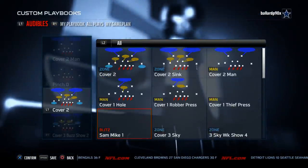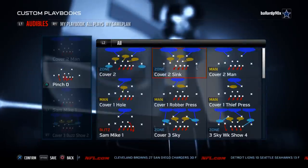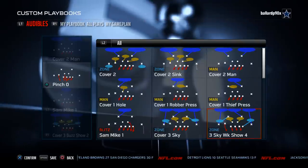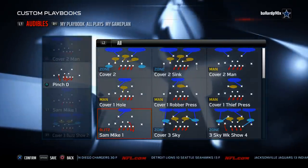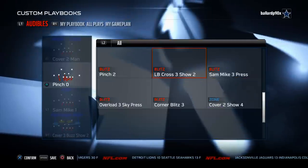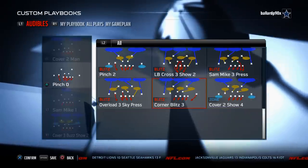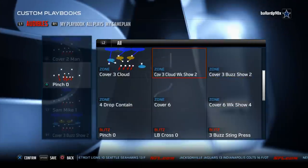We're going to use Sam Mike 1 for this week's breakdown. Our run defense is going to be Cover 3 Sky Week Show 4. To stop the run this year from this specific defense, we're going to be utilizing the play Cover 3 Sky — you could also use LB Cross, there's a bunch of plays you really could use.